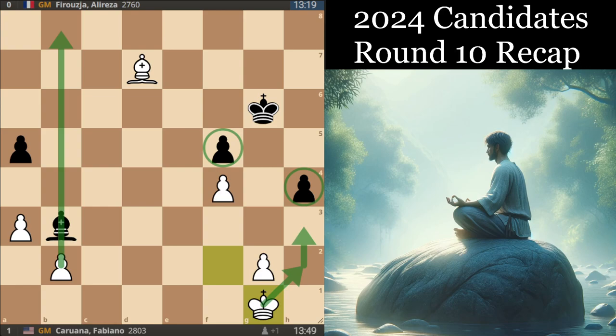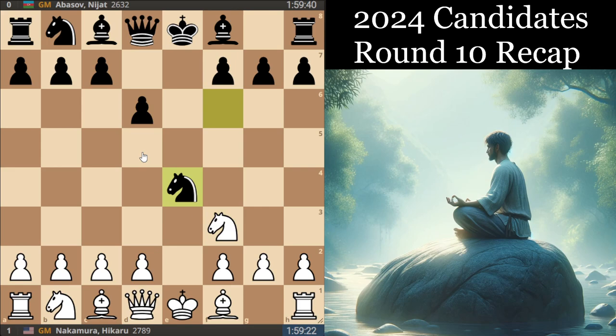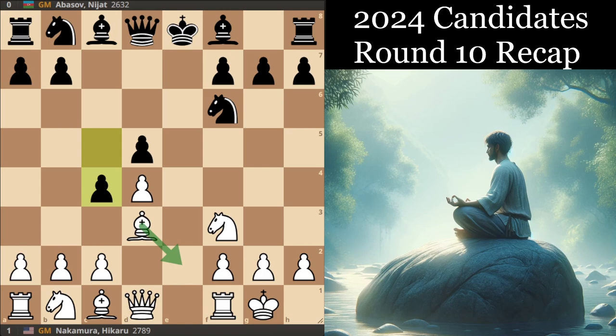Which leaves us with one game, and from the result of this game you'll see this was a very good day for the Americans — both U.S. players won their games today and got back up to plus one. However, the result doesn't tell the full story, because this one definitely could have gone the other way as well. So far, the players had been following the Nepo-Abasov game from round eight, which had castled c4.